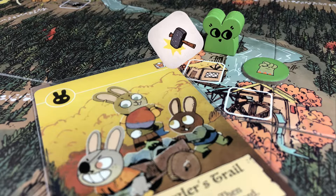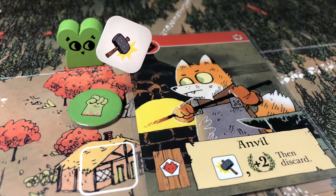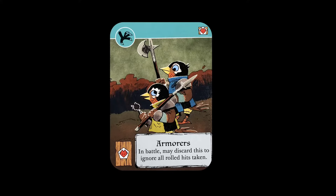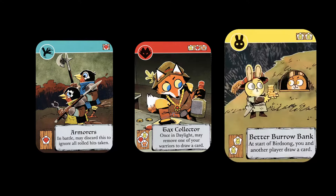The Alliance are best equipped to craft cards, as spreading sympathy is easy. Think of ways you can take advantage of crafting opportunities when placing sympathy on the board, and hone these skills while looking out for cards like Armors — which will make you near invincible in combat — and Tax Collectors and Better Borough Bank, as they are great for card draw, and card draw is a huge asset to the Alliance.